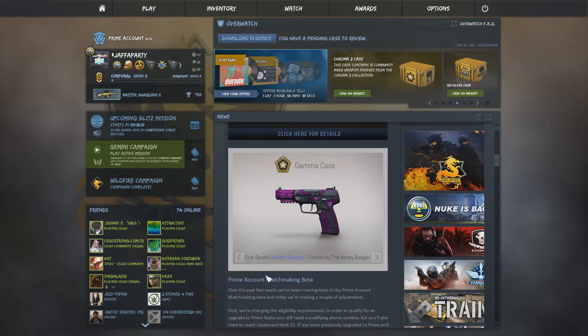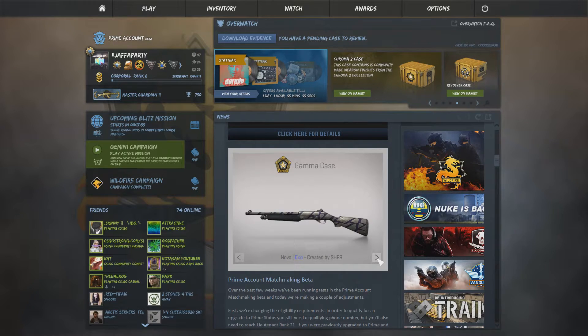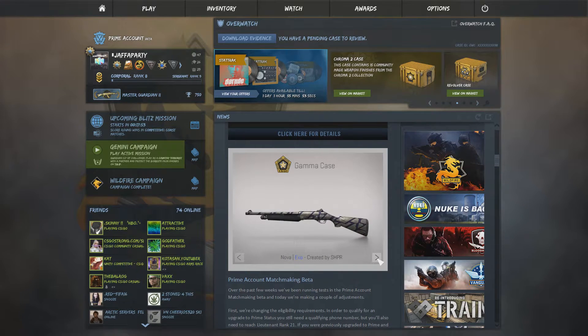Blue and orange 5-7 Violent Daimyo with the Evil Daimyo - I wonder if that's made by the same person, I'll have to ask. Looks nice regardless. P250 Ironclad - pretty basic skin, another Exo with light purple stripes on it. Looks fancy. PP-Bizon Harvester - it looks like a vanilla PP-Bizon if I'm honest.